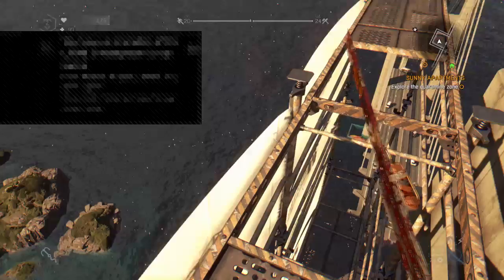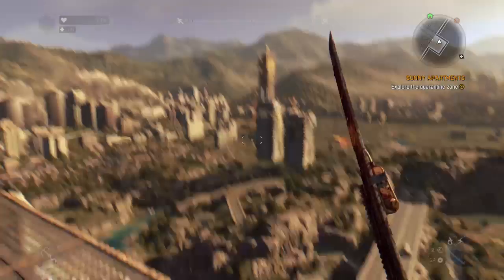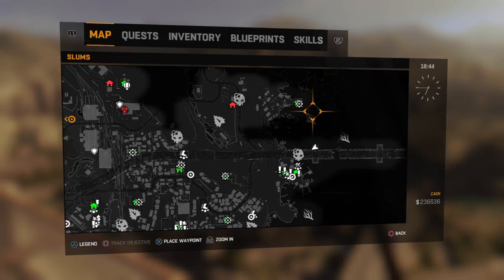What you want to do is come to this spot on the map — just the bridge right here — and come up here. There should be a blueprint in there and all that other stuff, but when you're coming up this, you should rank up like a couple times.